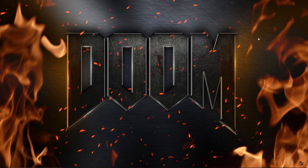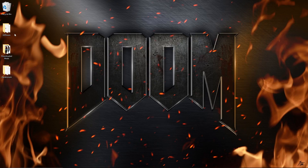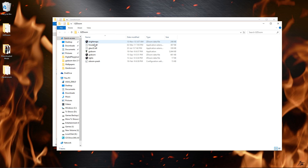Before you start off, obviously you need to have the game installed and you need to install two other applications: one called Zandranum, and you need to download another software called GZDoom, which is just a WinRAR or RAR file which you need to extract. I'll be posting links for all of these in the description below.